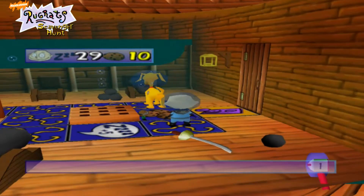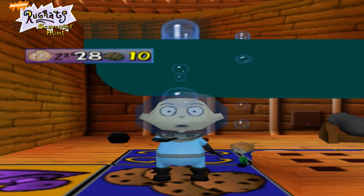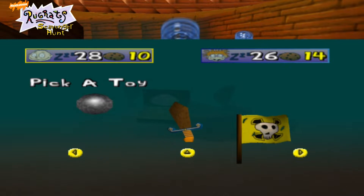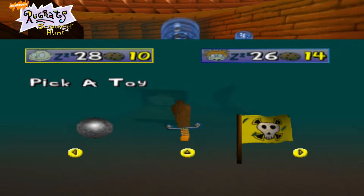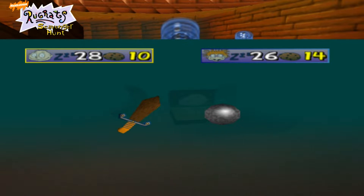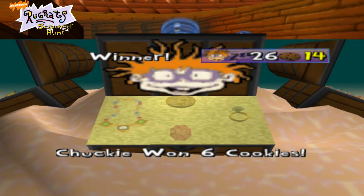Two. It looks like I'm going for the cookies again. That's just baby to baby now. You play rock, paper, scissors, but it's kind of like with symbols — the sphere breaks the sword, the sword breaks the flag, and the flag breaks the sphere. Let's go with the sphere. You pick the same one, pick again! God damn it, Chucky! Oh, he's got me. Chucky wins. God damn you, Chucky!